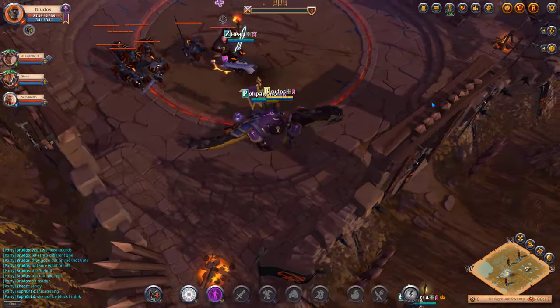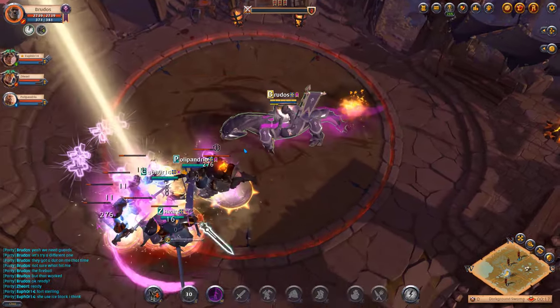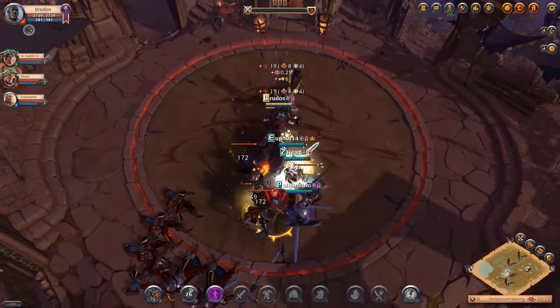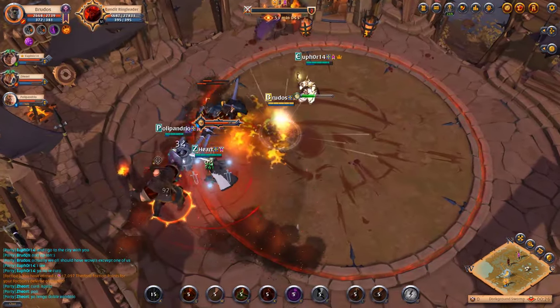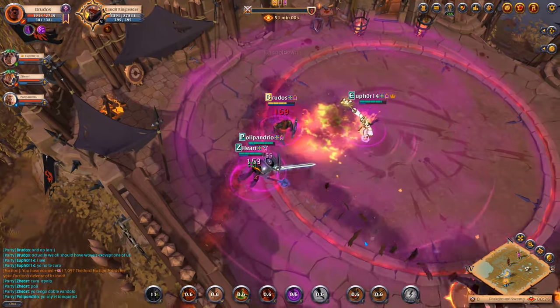Thetford's Elite Swamp Salamander: the Q ability, Shed Skin, cleanses any negative effects such as slows, roots, and damage over time effects. The W dismount ability, Reptile Agility, buffs nearby allies' attack speed and damage dealt.